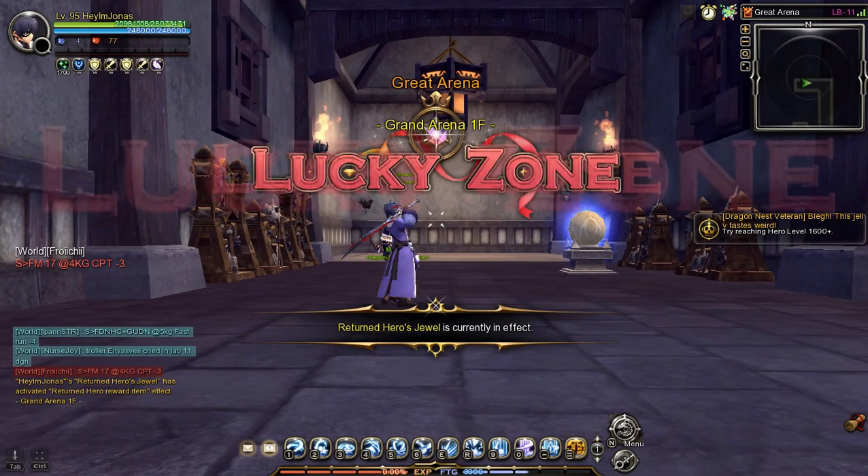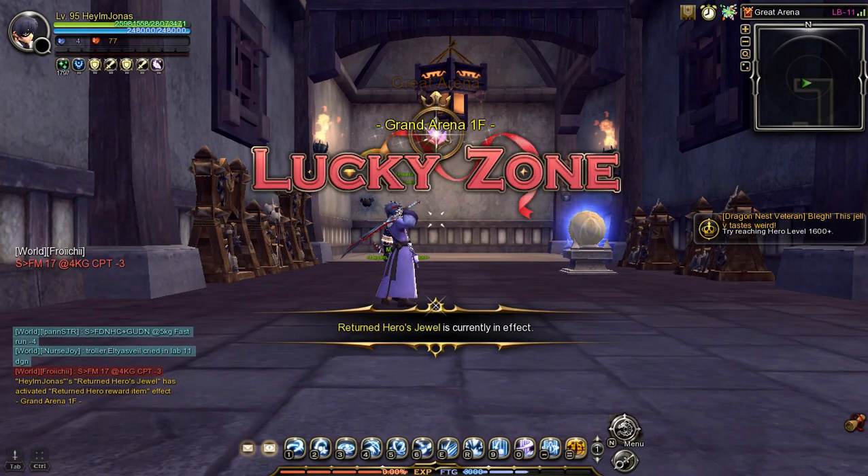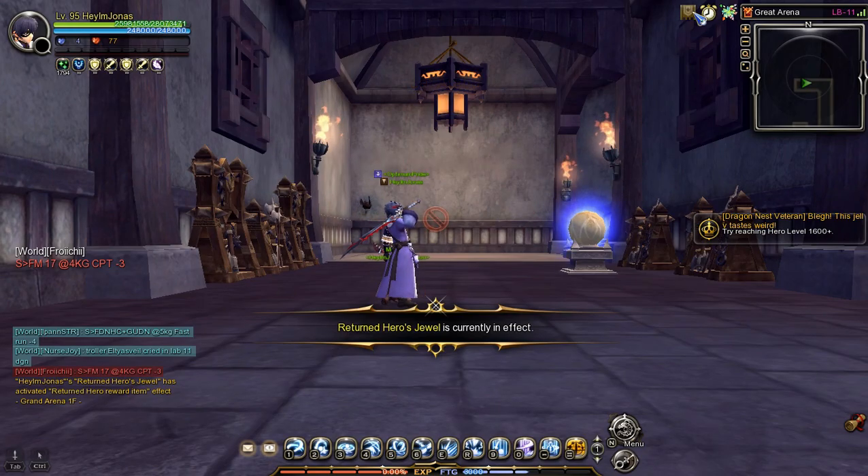Upon entering a Lucky Zone dungeon stage, you will be prompted with a Lucky Zone banner on your screen, stating that you're in a dungeon featured as a Lucky Zone.